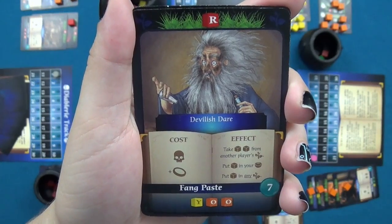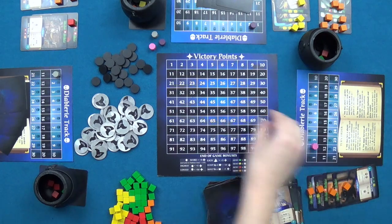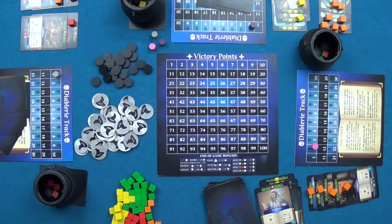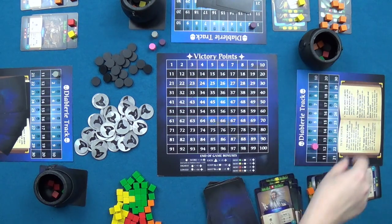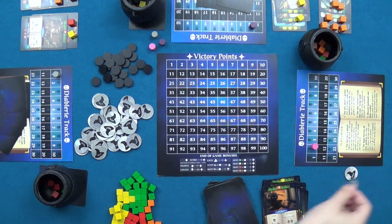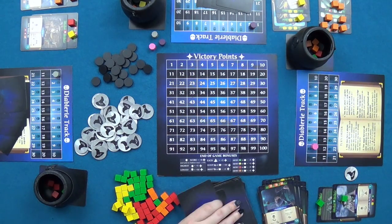The third player casts a hex costing one step on their Diablari track and adding one corruption disc to their cauldron; in return they take two cubes from another player's garden, putting one in their cauldron and one in any garden they choose. They then harvest their gardens — clearing one garden completely, earning a crown token worth three end game points. They plant a green garden, record one recipe, discard one card, and draw back up to five.